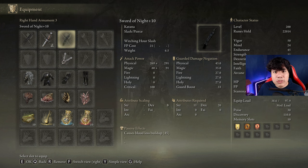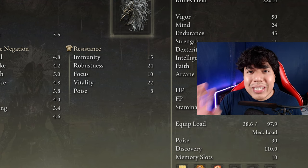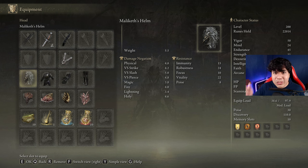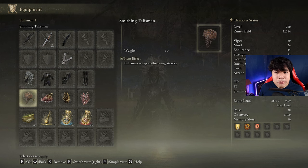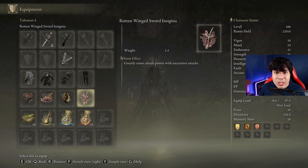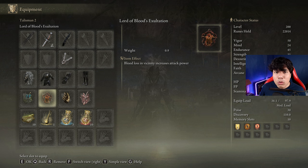The Claws of Night use a very similar build to the Sword of Night, so you can use that katana as a secondary weapon. I am using the Knight's armor set with the Malekith's Helm, only to get a similar style to the Corvian Knights from Dark Souls 3, but you can use any other armor set you like. The best talismans for this build are the Smithscript Talisman, the Shard of Alexander, Millicent's Prosthesis, and the Rotten Winged Sword Insignia. But if you are missing one of these, the Magic Scorpion Charm and the Lord of Blood's Exultation are great alternatives as well.